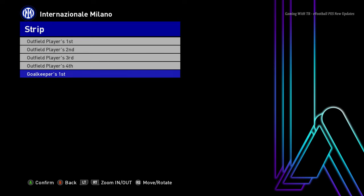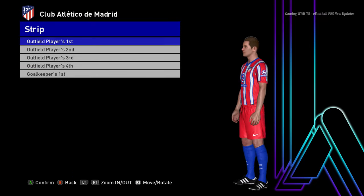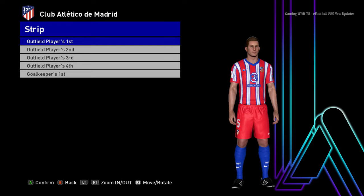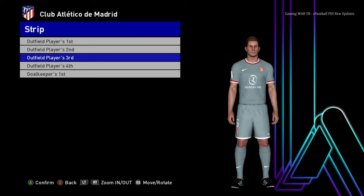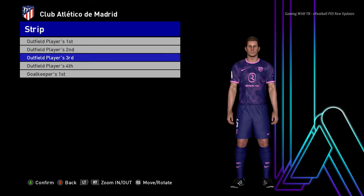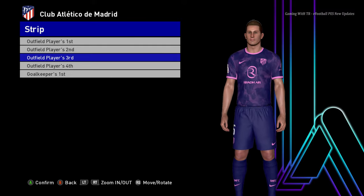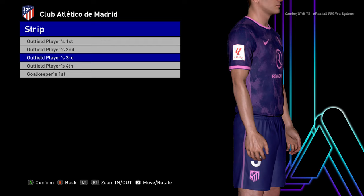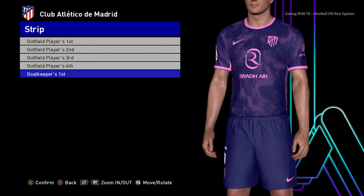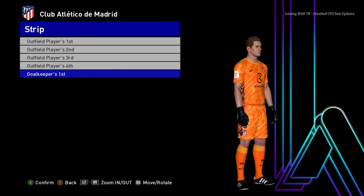There will be a goalkeeper version. Let's go for the next team — here is Atletico Madrid. This is the home jersey of Atletico Madrid, and here is the away version. There will be a third version also. That's cool — let me show you from the zoom so you can see the design. It's a pretty unique design.